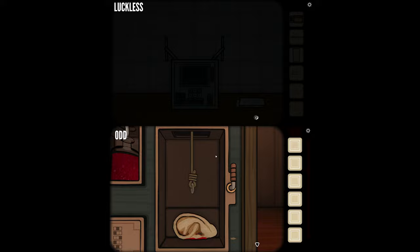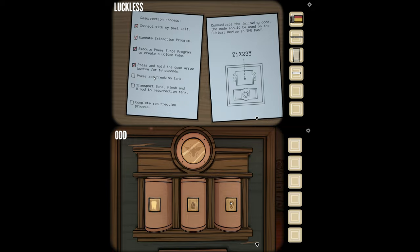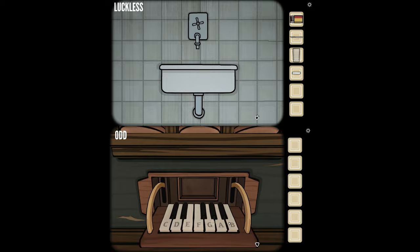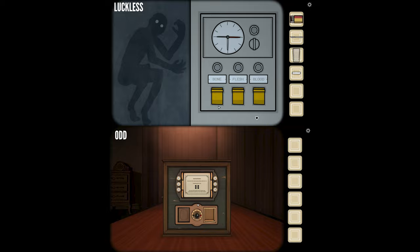Tell me what that's saying. It's just a checklist. Let's walk through it. I already went through all of them. The last one was press and hold the down arrow button for 10 seconds. Check the instruction screen. It says: person in the future turns switch and communicates pointers. But we did that.